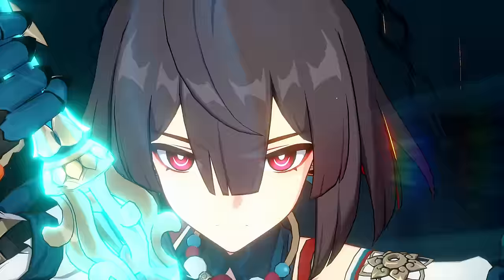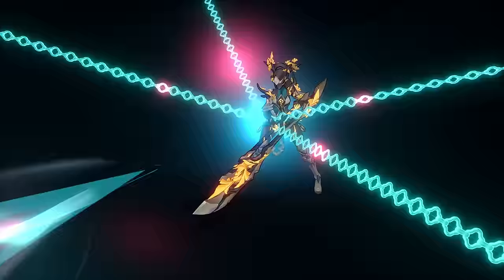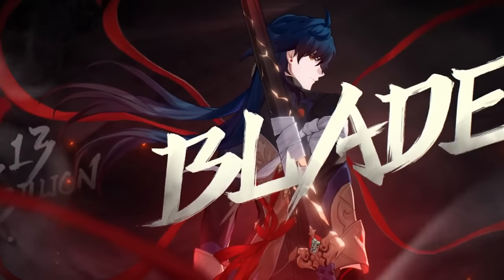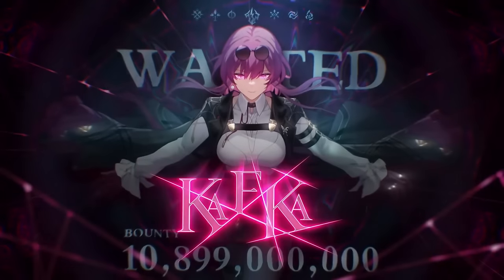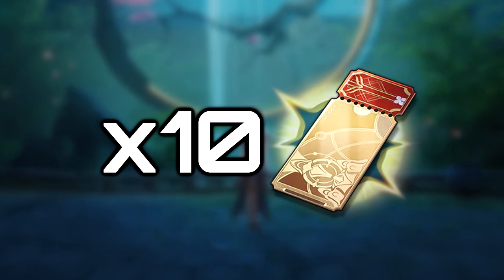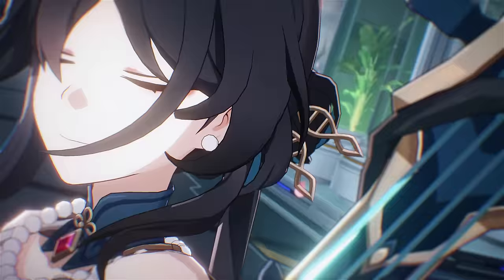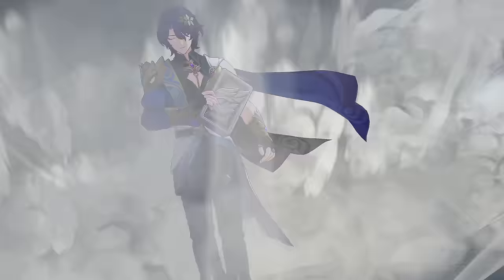Players can also try out Shueyi, a 4-star quantum-type character following the Path of Destruction, who can deplete enemy toughness. The Stellaron Hunters Blade and Kafka make a return as well. There will also be more updates to the simulated universe with new occurrences and curios. If you log in for 7 days, you can get 10 free Star Rail Special Passes to draw the new limited 5-star heroes, Ruan Mei or Dr. Ratio.